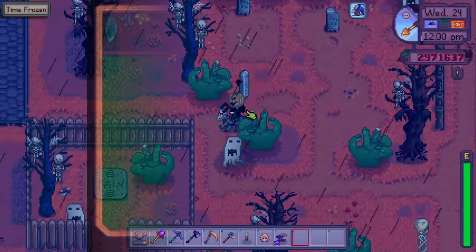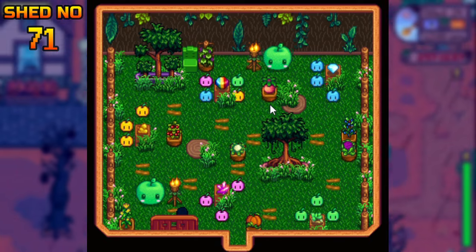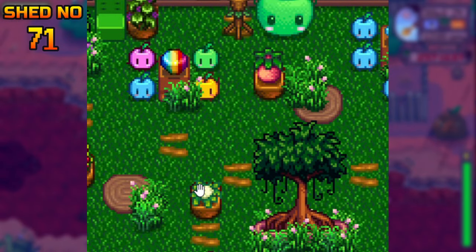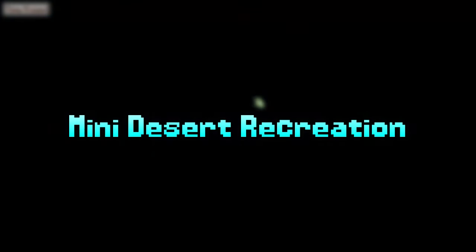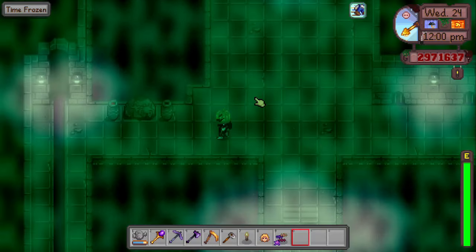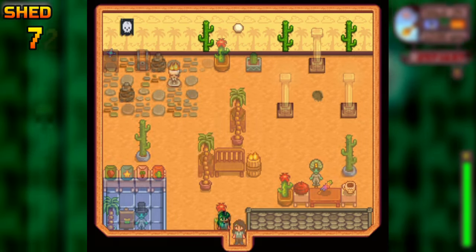Have you ever wondered what's inside a Junimo Hut? I present to you the inside of a Junimo Hut. We have some Junimos arranged according to the color of their gemstones, and there are also some harvested crops that the farmer forgot to pick up.